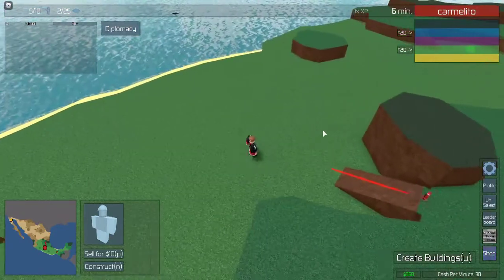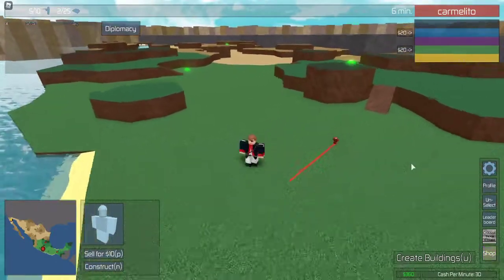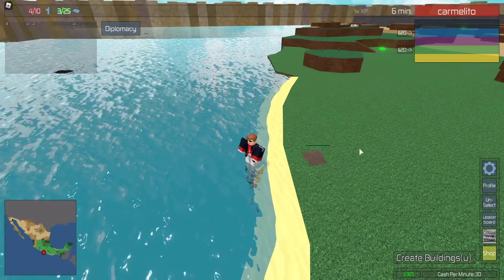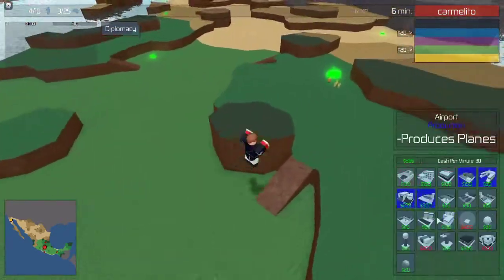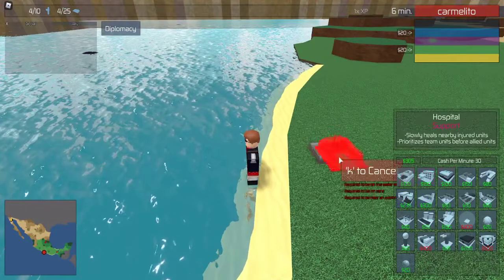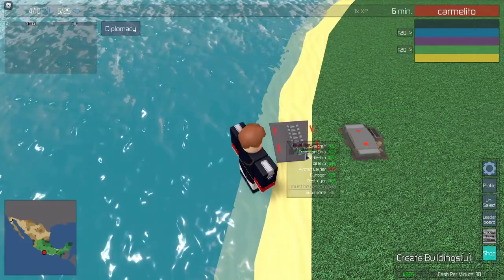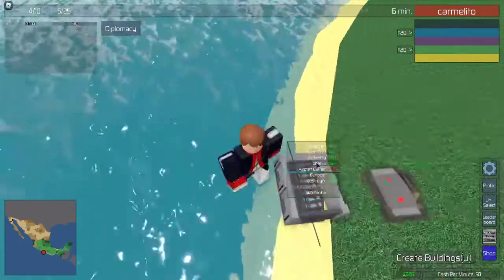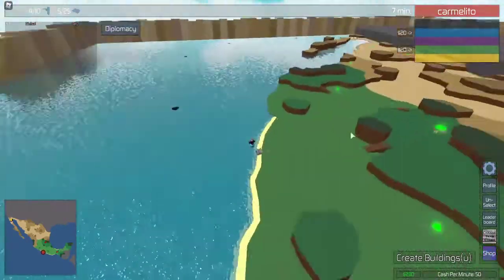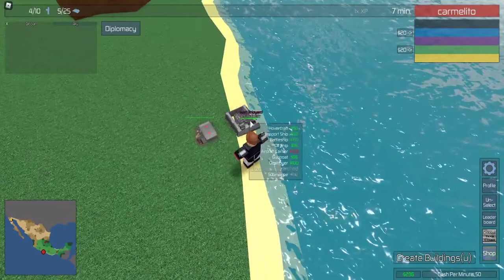You can also use your construction soldier to build at specific places, because you need to have at least a unit or a building to build from. So I'm gonna move my construction soldier over here — you press N like this, and it'll start building. I'll put a power plant right here to get more economy. So it's finished building — I'll put down an oil ship. Oil ship allows you to get more economy, it's basically a better power plant. I only recommend getting it if the map has more than four oil spots — in this case this map has more, so I would get oil on this map.